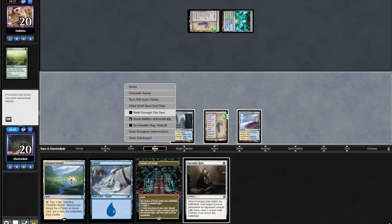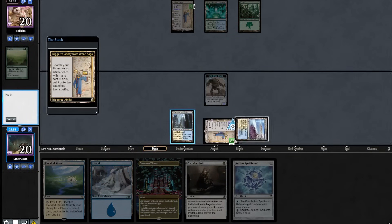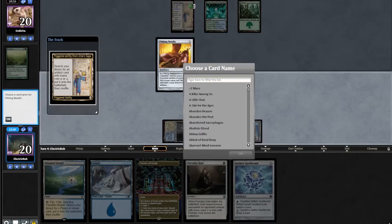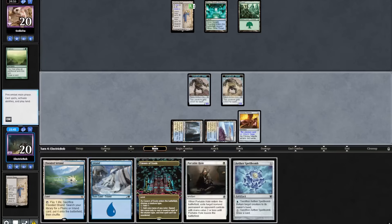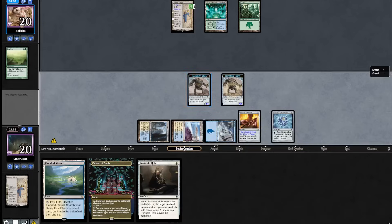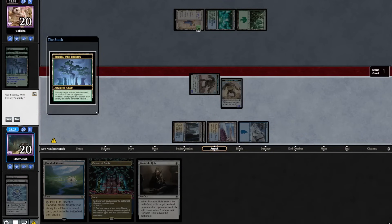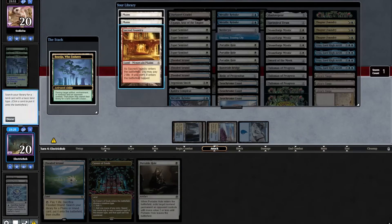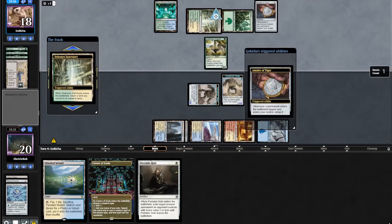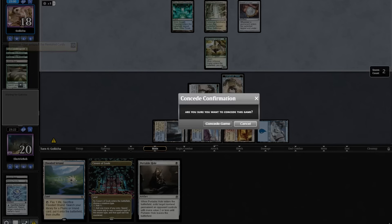We draw a Portable Hole — not a great draw. Play land, pass. On end step we make a Construct, pick up an Aether Spellbomb, make another Construct. We try to cheese them out by getting a Pithing Needle naming Urza's Saga, play an Island and an Aether Spellbomb and attack in for 4. Opponent has a Boseiju taking out our Pithing Needle, into another Boseiju taking out our Aether Spellbomb. They float mana off Saga, pick up an Amulet, play a Grazer with a Bounce Land, and have a Summoner's Pact with another land drop. We scoop it up and get to sideboarding.